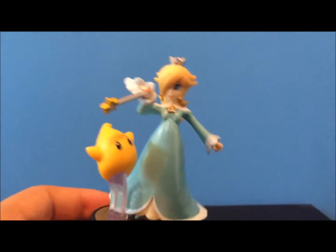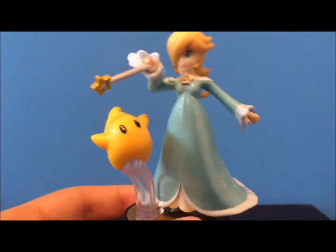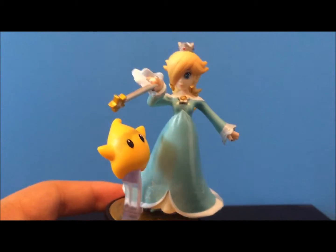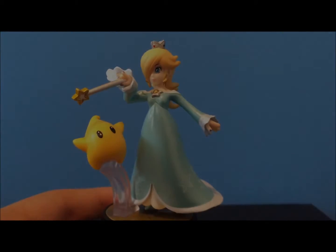That's Rosalina and Luma — a nice little figure. I'll see you guys next time for more Amiibo unboxing. Probably not more space, because I think we're done with space for a while now. Thanks for watching. As always, Prince B signing out.